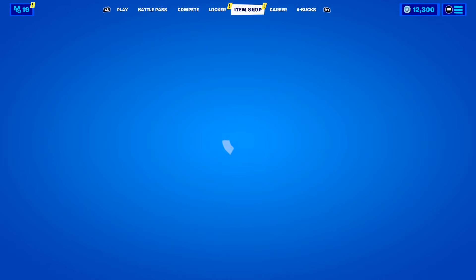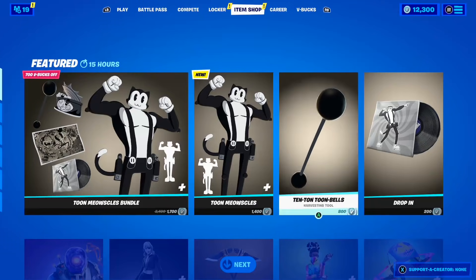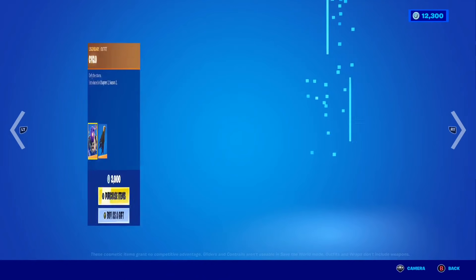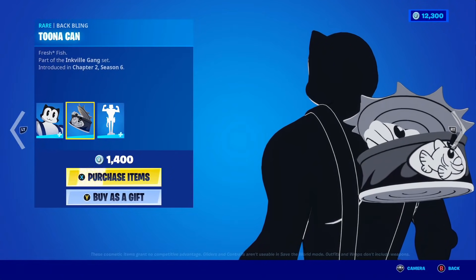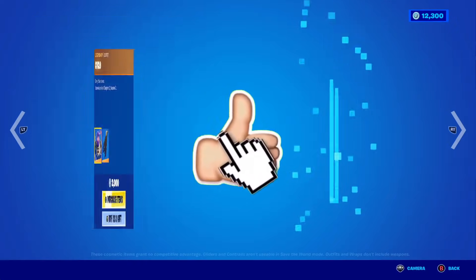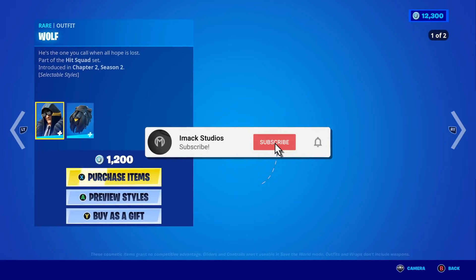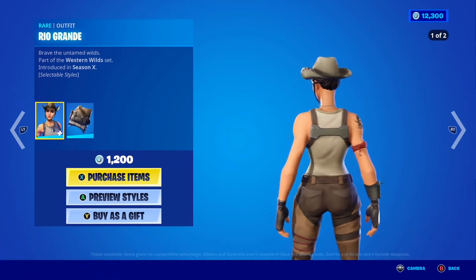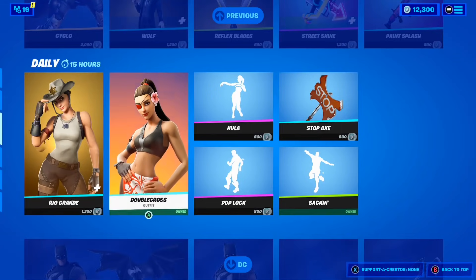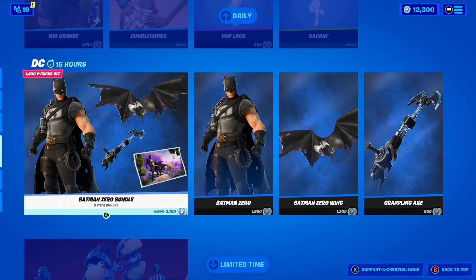I would like to let you guys know that I do give gifts to my subscribers all the time here on the channel. So if you would like the chance to receive a free gift from me in Fortnite, all you guys have to do is smash the like button down below, subscribe to the channel with the post notification bell turned on, and comment your Epic Games username down below in the comment section so I can add you guys and send you a free gift.